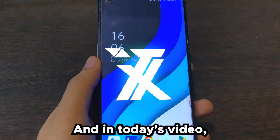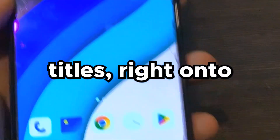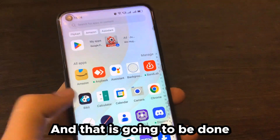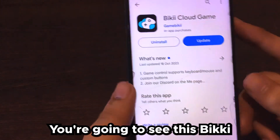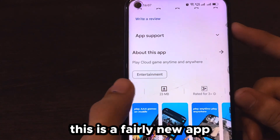What's up everyone, you're watching Tech Select. In today's video I'm going to show you how you can play all of your favorite PC titles and PS4 titles right onto your Android device, and all completely free. That is going to be done with an app that is basically a cloud gaming service — just open the Play Store and search for Piki, and you're going to see this app: Piki Cloud Game.